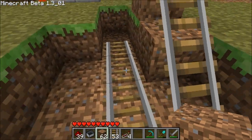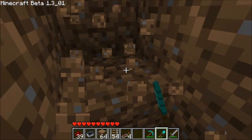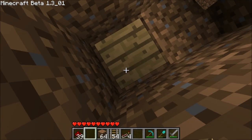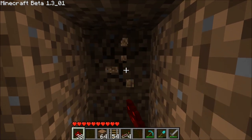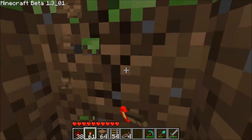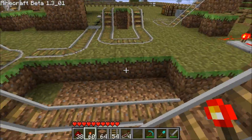It's pretty simple. Over here is where we want our cart to fall — right down there. So at the bottom we're going to put a button, something that can be activated by the cart. Up here we're going to put a torch, and we're going to carry this signal all the way to the top. Right now it's off, telling me there is nothing down there.